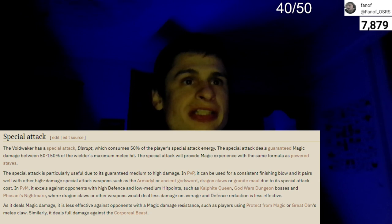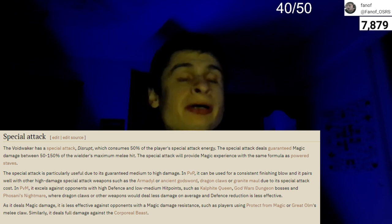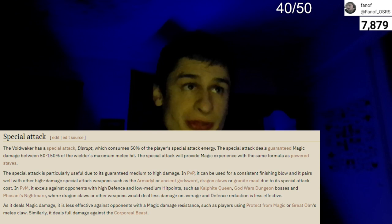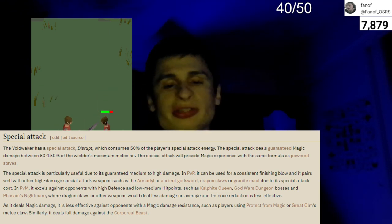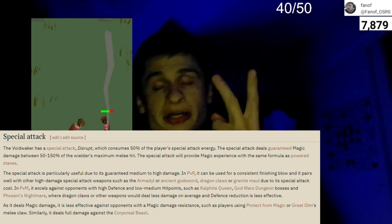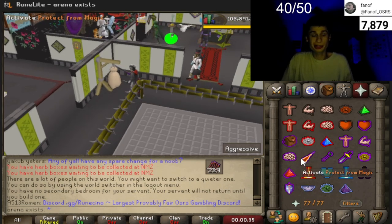The special attack is called Disrupt, which consumes 50% of the special attack energy. What makes this so good is that it deals between 50 and 100% of the maximum hit, and it is a guaranteed hit — so you cannot hit zero with this special attack ever. You get two guaranteed special attacks if you have 100% energy.